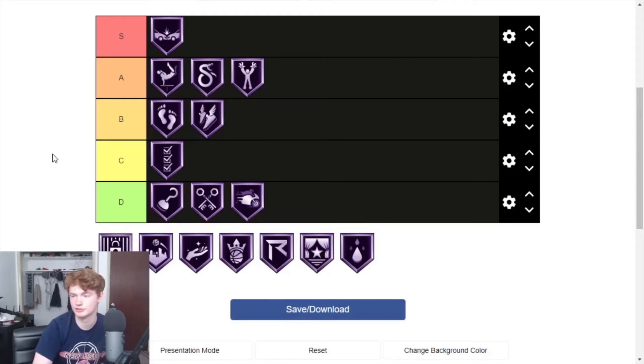Fast Break Finisher has to go D. It only really boosts your takeover meter, and a lot of people don't care about the takeover meter. It's not really a strategy to just get a bunch of badges that boost your takeover meter so you're hot all the time — it doesn't really work out very well.